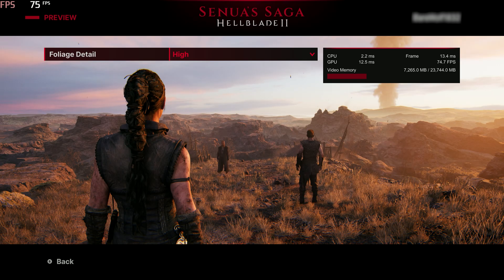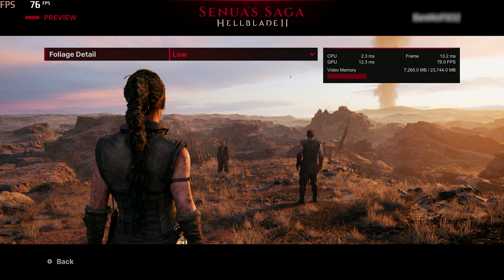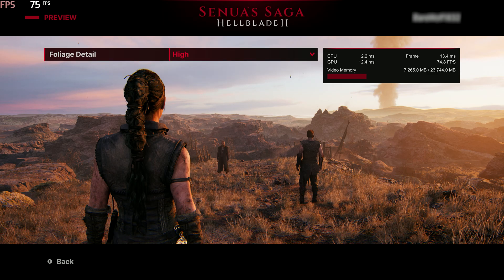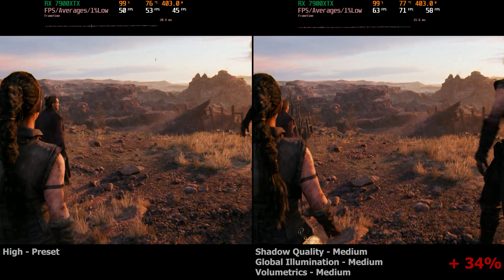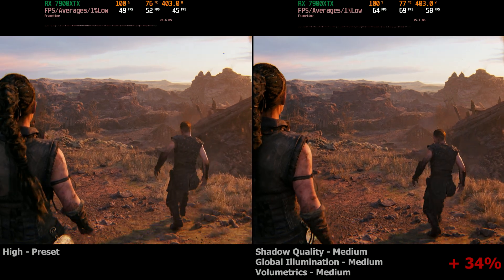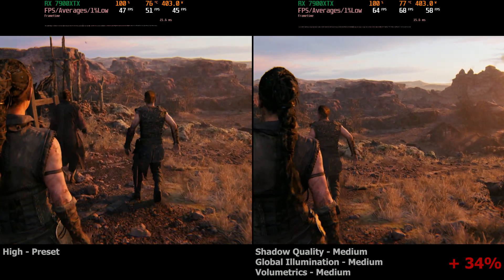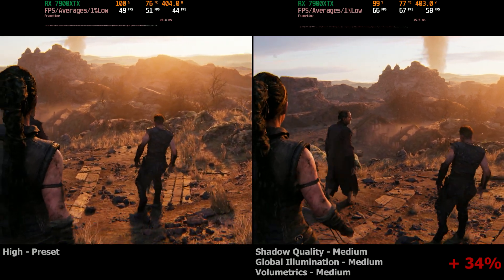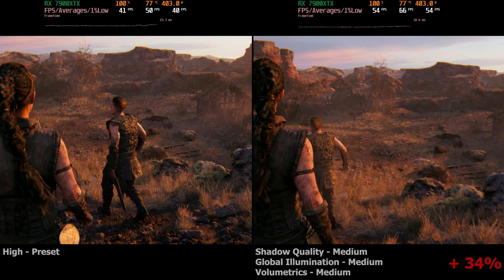Everything else can stay on high. Foliage detail is another setting you can play with, but I don't think it's really worth it — going from high to low only gains 1 or 2 FPS, and you do lose a lot of foliage detail on the ground. I recommend leaving everything else on high, but setting shadow quality, global illumination, and volumetrics to medium. In this side-by-side comparison, on the left we have the maxed out high preset at 4K 100% resolution scale, and on the right the same but with those three settings at medium — and we gain another 34% more FPS on average. We have similar gains on 1% lows as well, leading to a very smooth experience. I would recommend these medium settings regardless of GPU type, because there isn't a huge difference in visual quality.